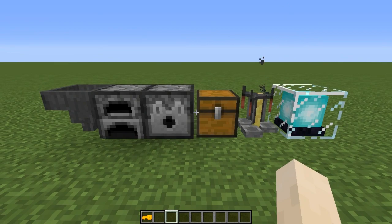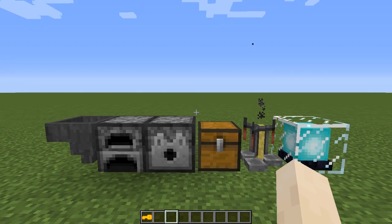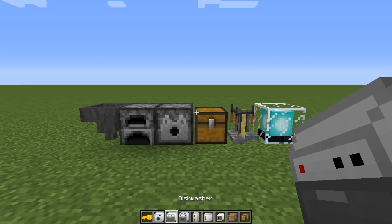In the upcoming update to my furniture mod, I've decided to utilize this locking feature. If you have the furniture mod and this key mod installed, you can lock some of the furniture. The ones you can lock are the cabinet, bedside cabinet, kitchen cabinet, wall cabinet, fridge, oven, dishwasher, and the washing machine.